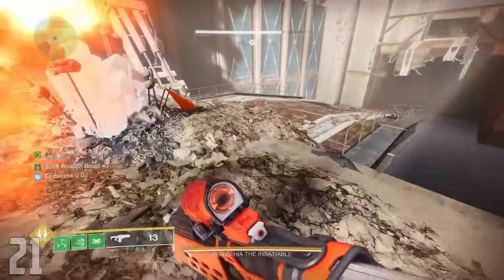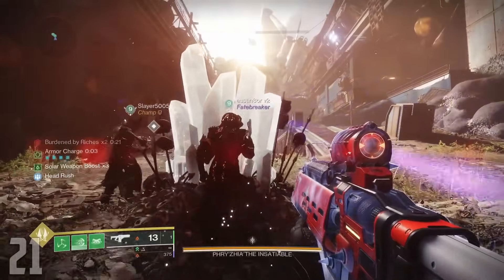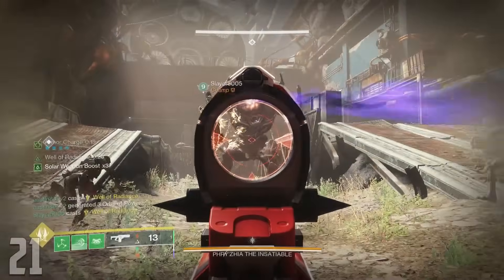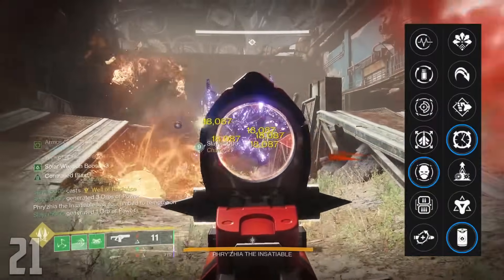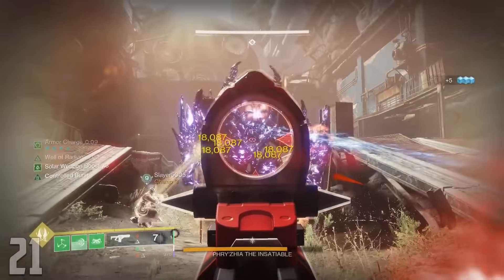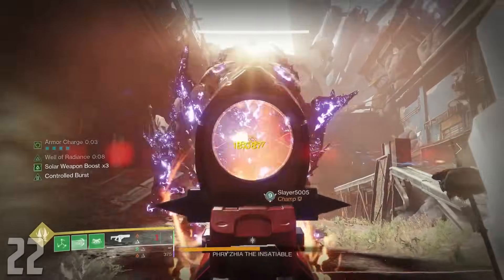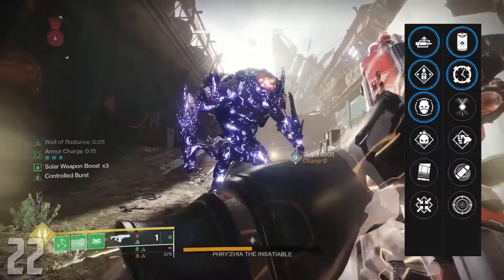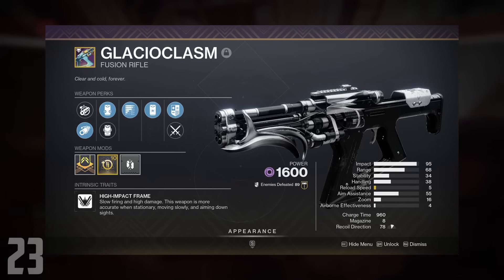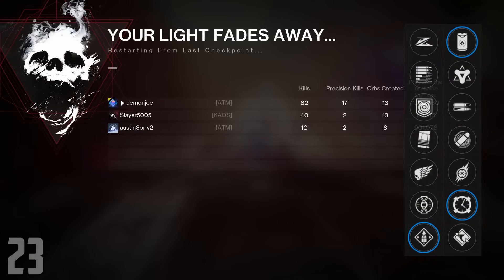The Ahamkara's Eye — this Season of the Witch fusion rifle has been my absolute baby since day one. It's similar to Scatter Signal but is Solar element and a high-impact frame, meaning it prioritizes total damage over DPS. It rolls Envious Assassin combined with Reservoir Burst, or my personal favorite, Controlled Burst for its help with charge time. This fusion is also joined by Loaded Question — the Arc version from Nightfalls that can get the Adept Big Ones mod — and rolls Autoloading, Overflow, and Envious with Reservoir Burst or Controlled Burst. The Glacioclasm gets a recommendation as the Void version, rolling Overflow with Reservoir Burst and Controlled Burst.